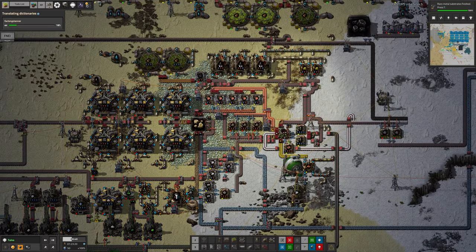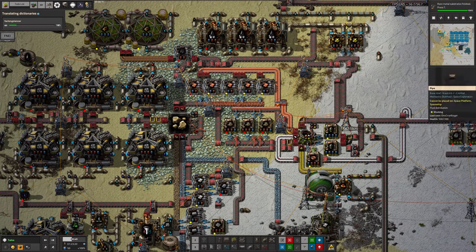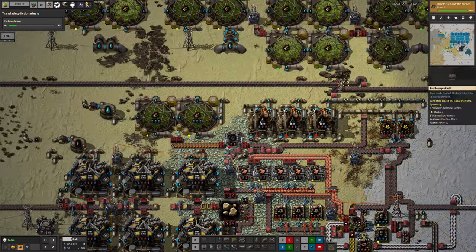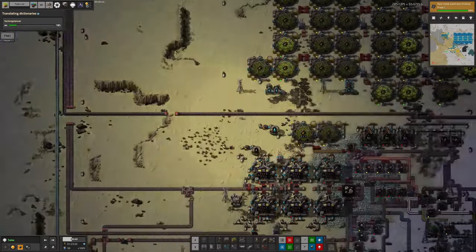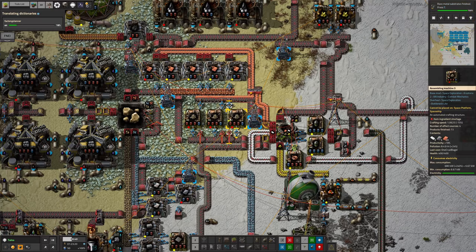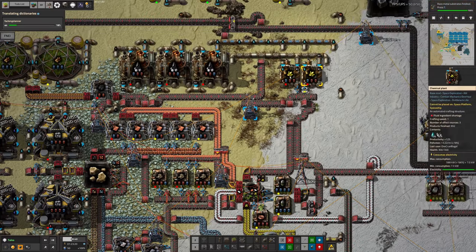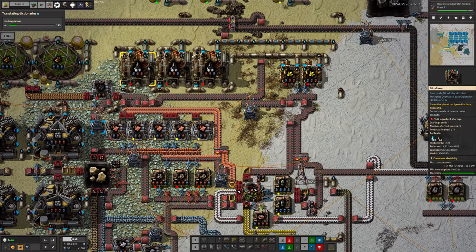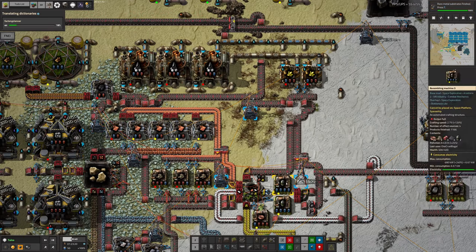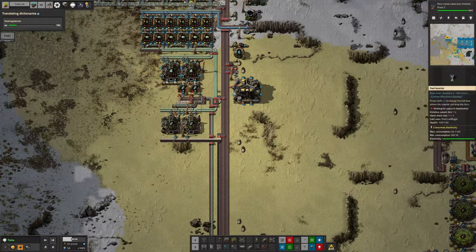I've taken out some assembly machines over here that were making explosives - there's no point having those since we're bringing explosives in by delivery cannon, and we don't have enough sulfur anyway. We also don't want to waste coal on that because coal is quite valuable for making beryllium up here. The sulfur machines up here are just acting as a sink to take away any petroleum gas produced by the refineries from the little bit of oil that comes out of core chunk processing.